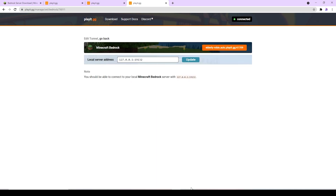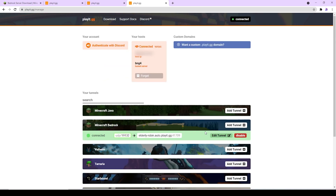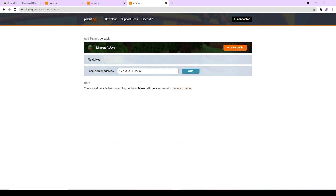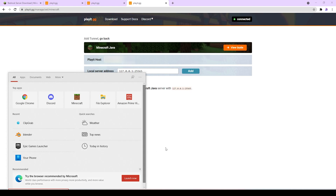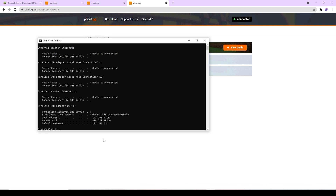To do that, click on 'Edit Tunnel' and change it like shown, if it's not already like this. We are basically done. This is the public IP address and the port number is given after the colon. For Java edition it's basically the same — just set the local server address properly. If it's not working, you can try this IP also: open CMD and type 'ipconfig' and use the IPv4 address.